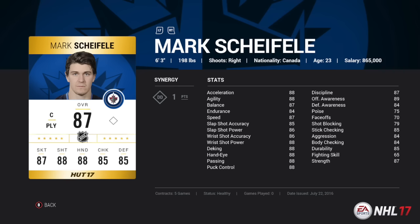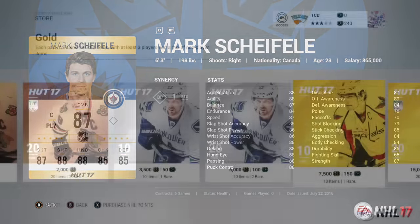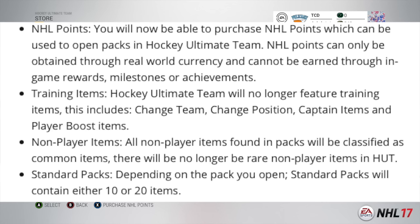A few more HUT changes: NHL Points will be in this year — similar to FIFA Points, you can purchase them to open packs, but they can only be obtained through real-world currency and cannot be earned through in-game milestones or achievements. Training items will no longer be in HUT — this includes change teams, change positions, captain items, and player boost items. All non-player items found in packs will be classified as common items, and standard packs will contain either 10 or 20 items.